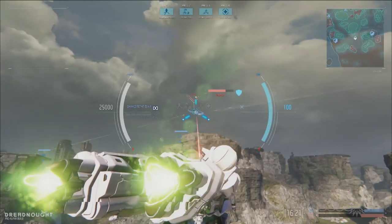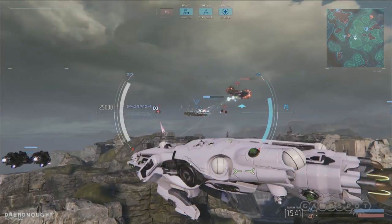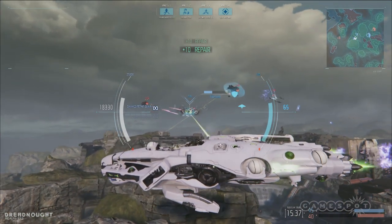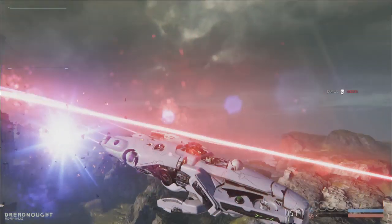The Tactical Cruiser is Dreadnought's support class. Its laser beam can deal damage with the best of them, but redirect it towards a friendly ship and it turns green and becomes a healing beam. You can also focus this beam to either heal or deal damage more efficiently, but this makes your ship more susceptible to damage, so use it wisely.